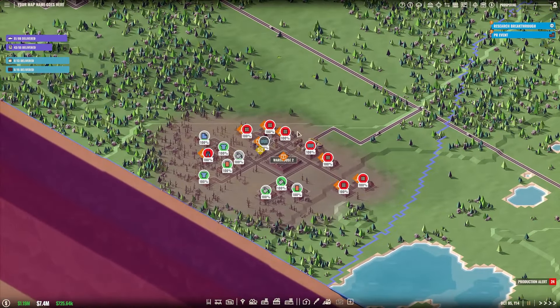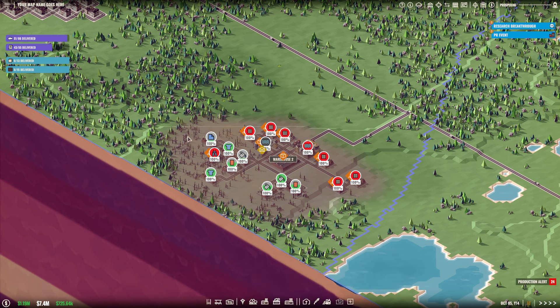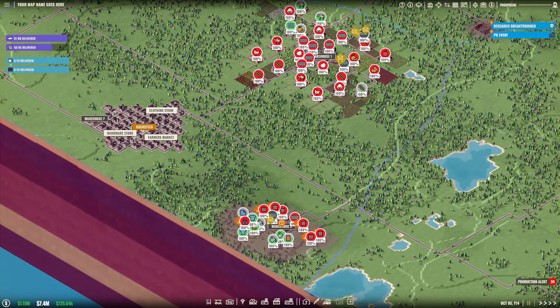We left off in the last episode actually starting to produce a little bit more light fibre because we discovered we were able to sell more and just had surplus production. Today we are going to be looking right back into this whole cluster over here to see where we really have potential to sell more things.